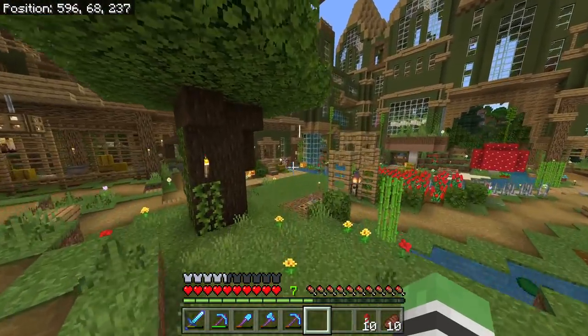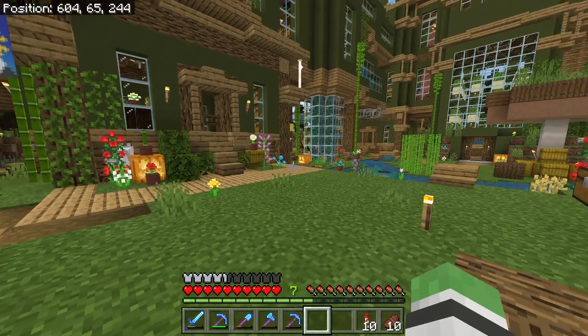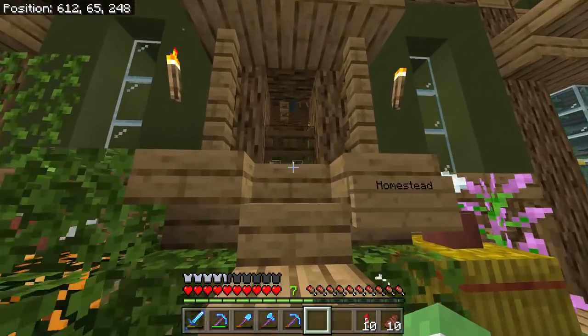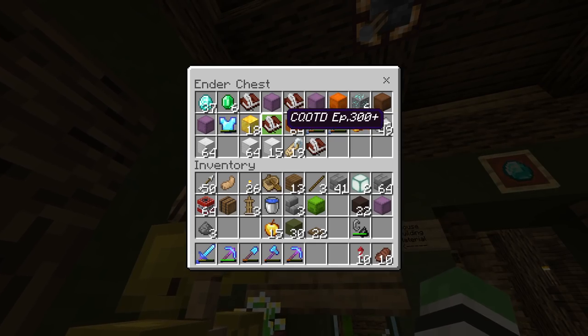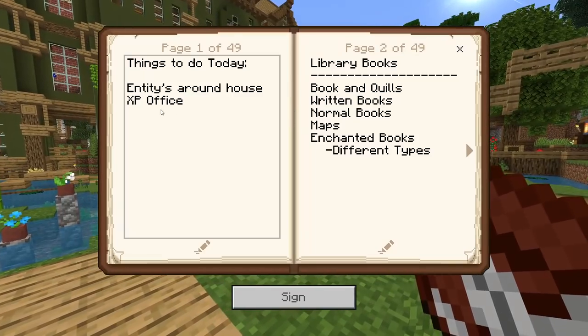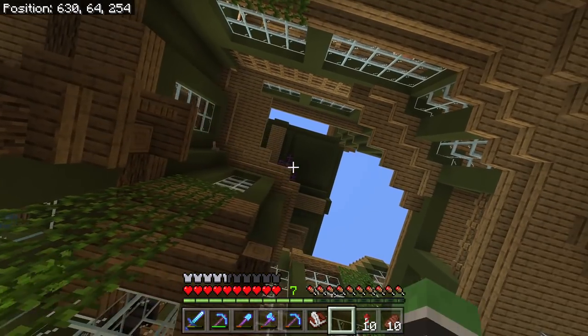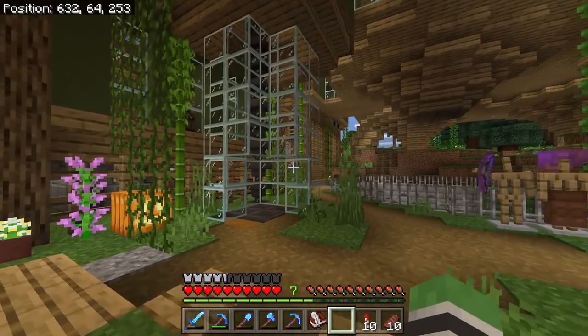We'll get back to the mansion in a moment. Don't worry. But while we're right here at the front of the house, I remember. We're getting so many books in this world. Entities around the house — so as you know, this spawner hasn't spawned anything in a long time.